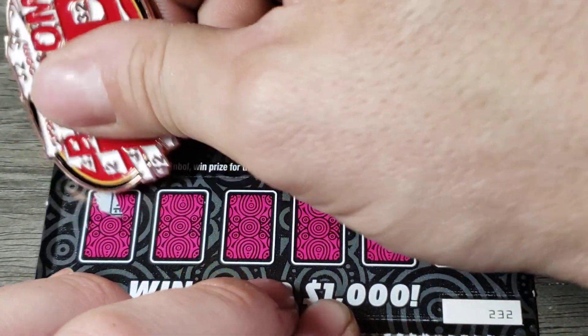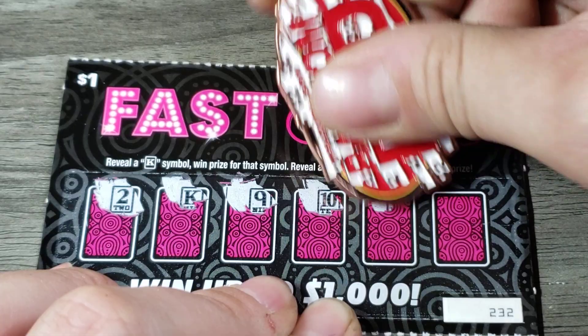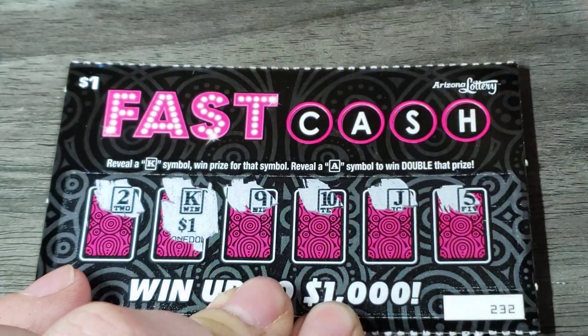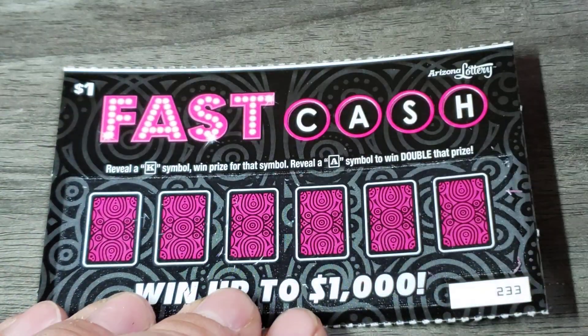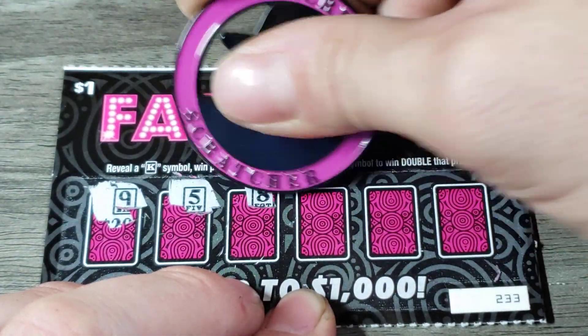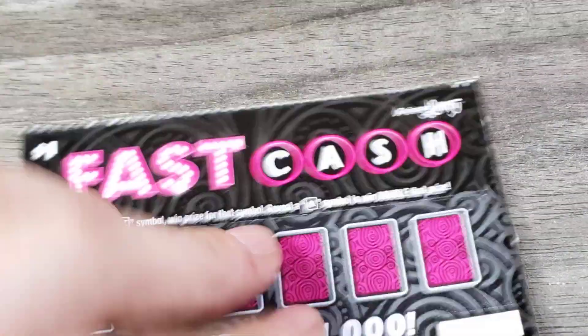$2.32. There's a king — nice. I love these type of tickets. Another buck. Let's bring out our old friend, Secret Scratcher. His coin scratches pretty nice, and look at that — it matches the ticket. Much better. If you don't already have this coin, hit him up.